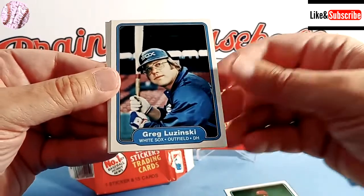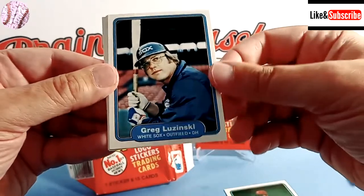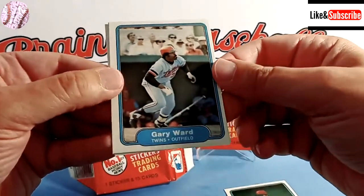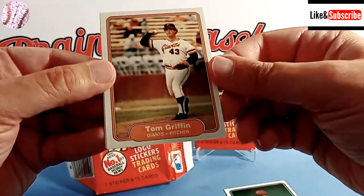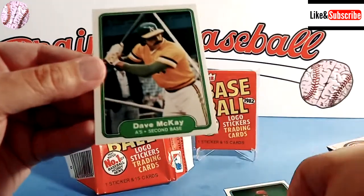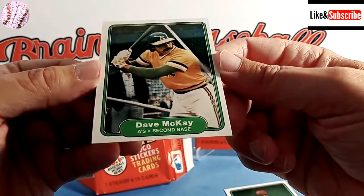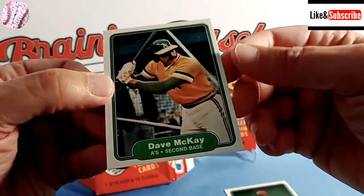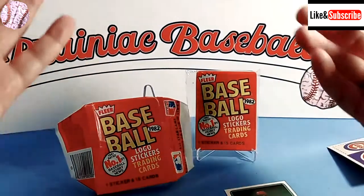We got the Bull — Greg Luzinski, speaking of the White Sox — outfielder and DH. Gary Ward, solid hitter for the Twins during this era. Two cards to go in this pack: Tom Griffin, pitcher for the Giants. And the last card in pack number one is Dave McKay, long-time first base coach for the Cardinals on the staff of Tony La Russa. Very cool. One pack down.